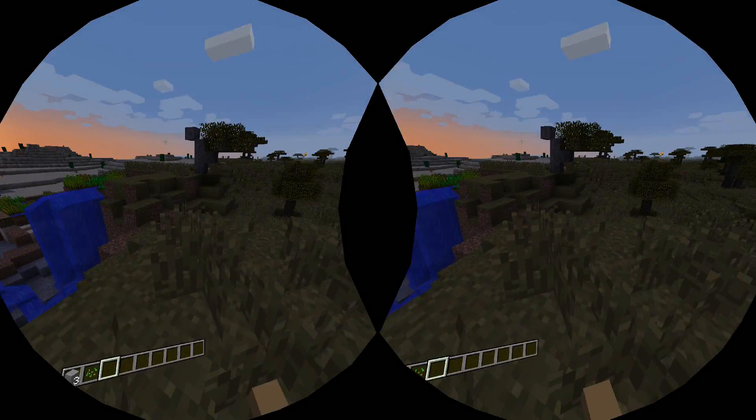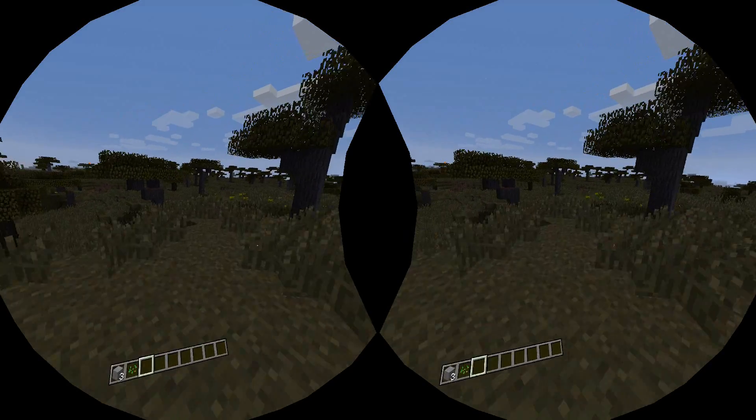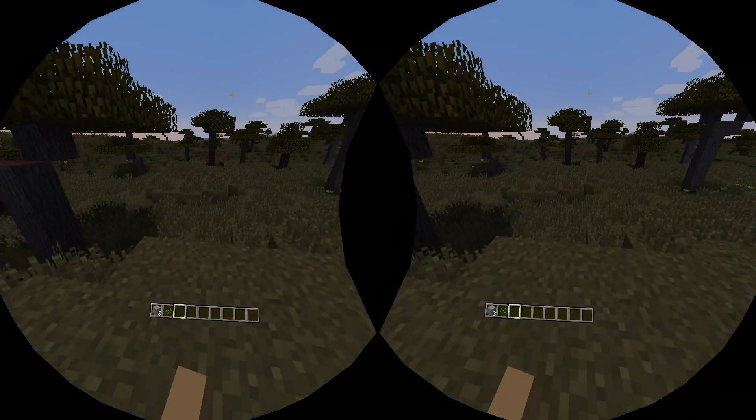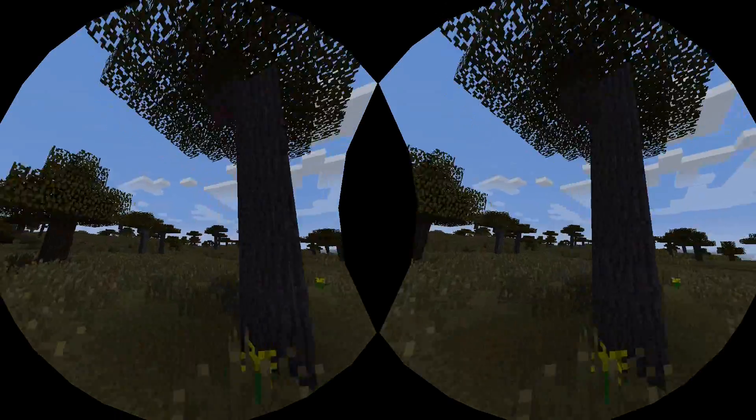With both methods of movement — particularly in Minecraft here — you get a choice. You can walk in your real physical space and walk around the virtual environment. And if you want to move further afield, that's when you use these other mechanisms like the teleport or the press-a-button method.